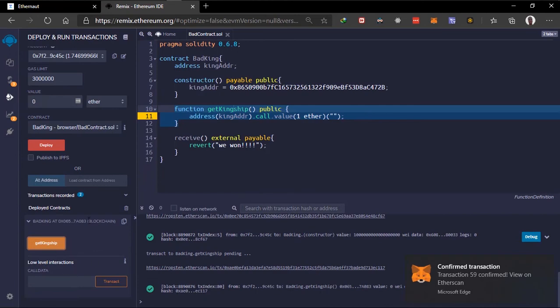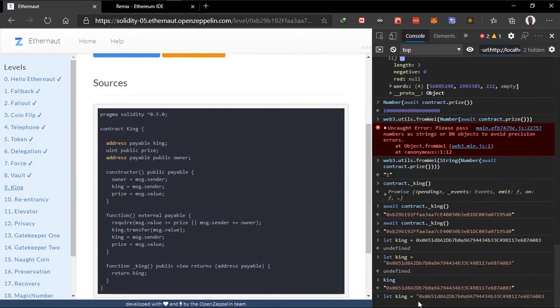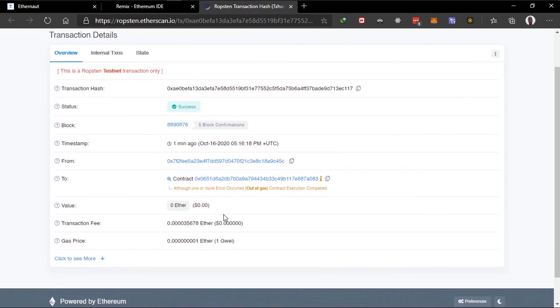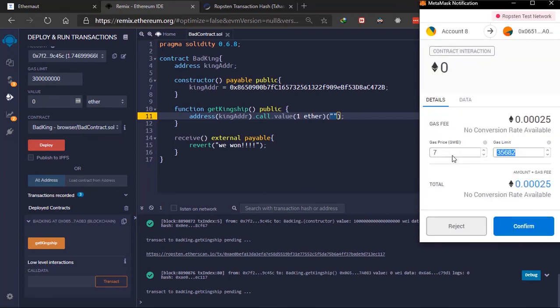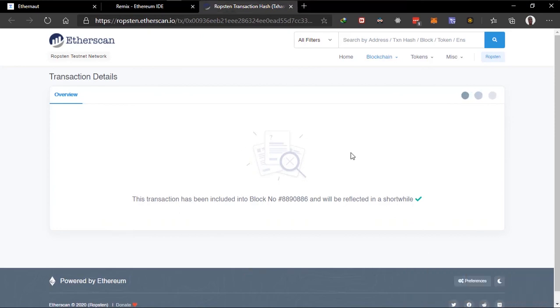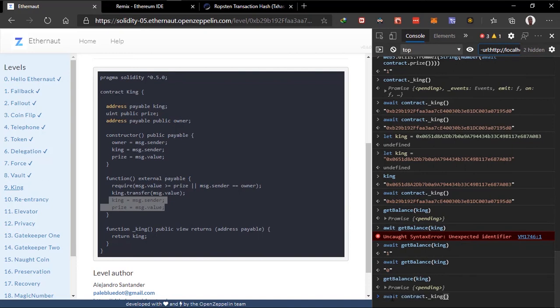The transaction is successful. We come back and try getting the king again — the contract shows the new king. We hit an out-of-gas error, so we need to increase the gas limit. Let's try getting kingship again and set the gas limit to 60,000. The transaction is successful and our balance is zero — meaning the ETH was sent and the transaction went through.